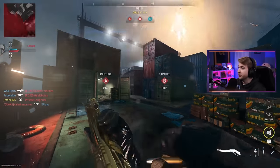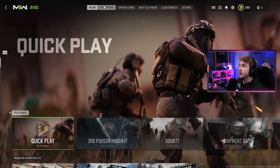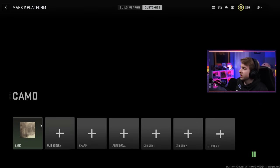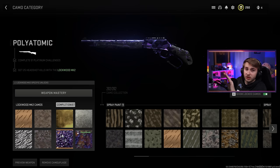I think we just got our guns done - that was 25 headshots. Let's go back and make sure that we do have Polyatomic on the three marksman rifles we decided to do today. There's our SPR, there's our SAB-50, and our Lockwood is done. So now we're at 47 out of 51 Orion. Let's hop in game and see what these marksman rifles look like with Polyatomic on.